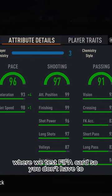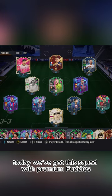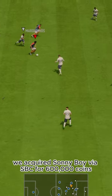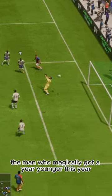Welcome to Baller or Bust, where we test FIFA cards so you don't have to. Today we've got this squad with Premium FUTTY's Heung-Min Son. We acquired Sunny Boy via SBC for 600,000 coins — the man who magically got a year younger this year.